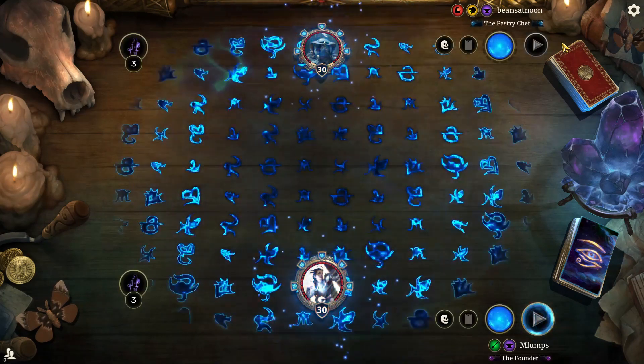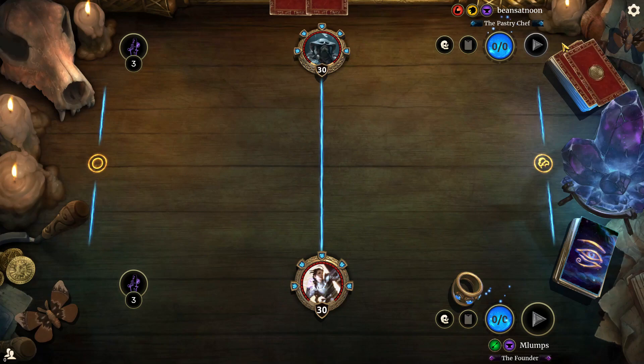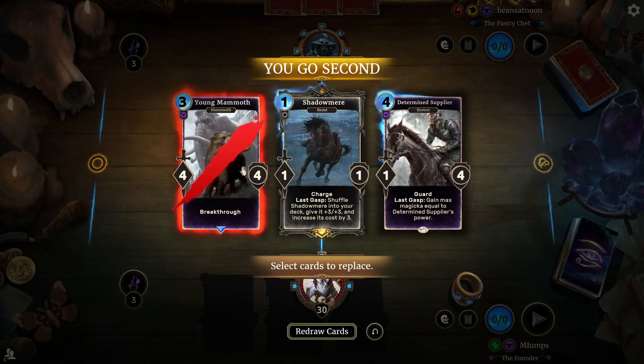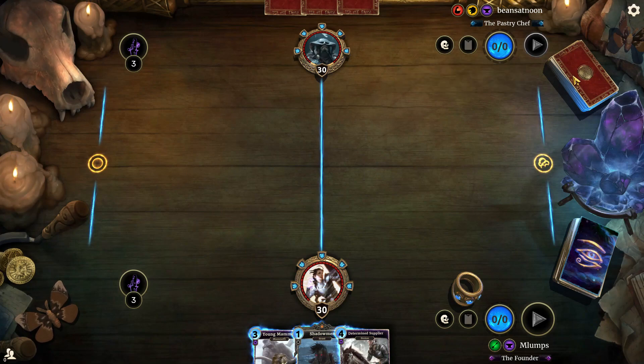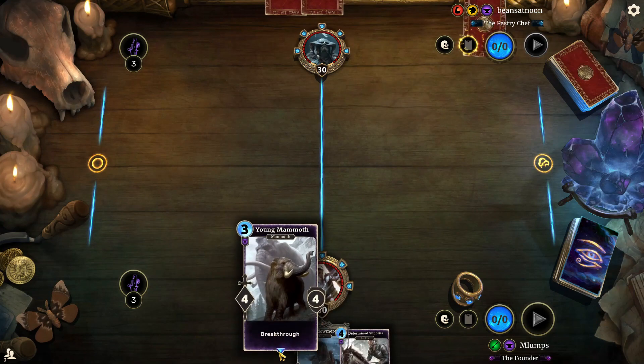We're up against BeanSatoon — Beans at Noon, the Pastry Chef. They're on Redoran, so I'm expecting to go up against some Grizzly Gourmets here. We're on an 83-card deck, so I'm worried about my Determined Supplier and my Shadow Mirror.